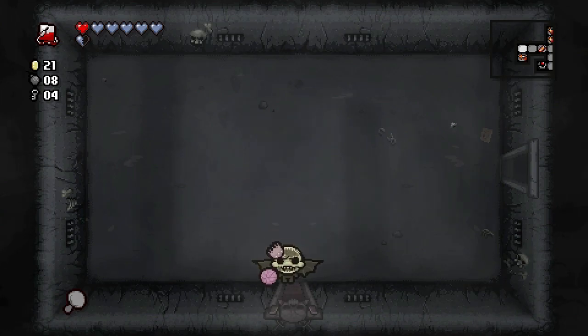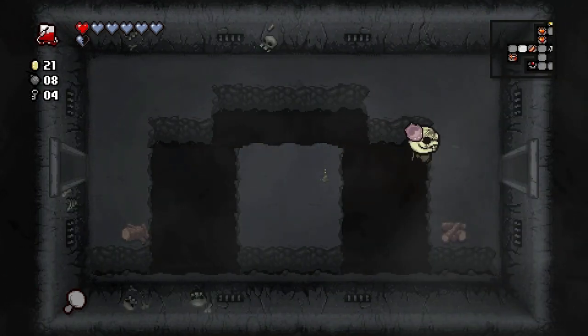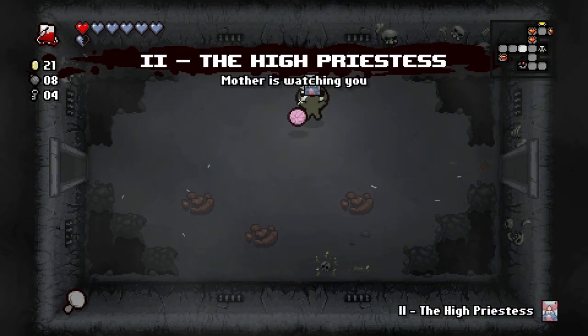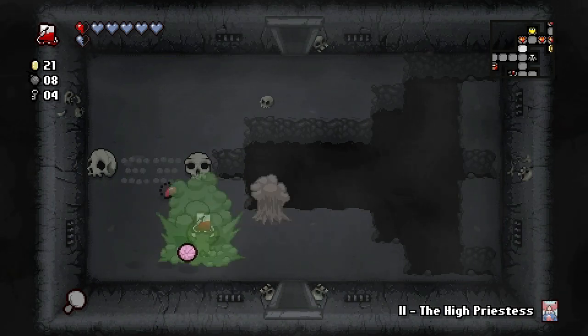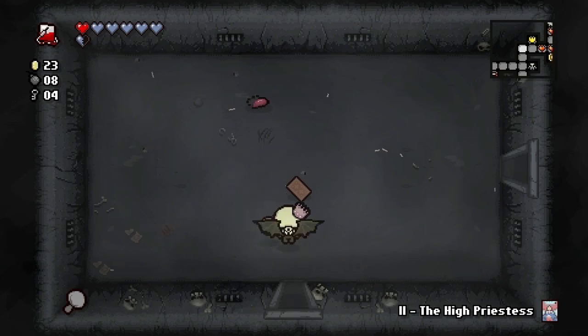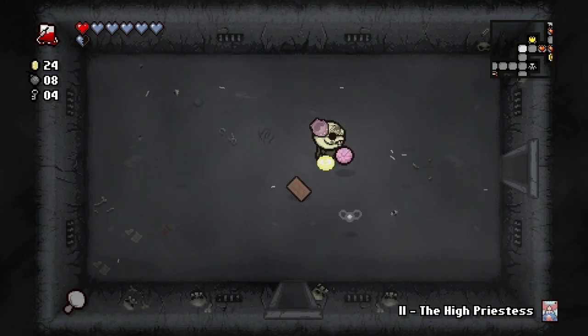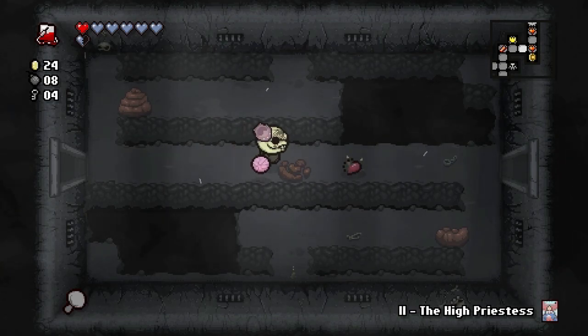Did we check in here? Yeah, that was just a great chest — we're not going in there. We've got a few more chests to check out. High Priestess — that's a pretty good card too. We'll have a bunch of money by the time we're done here.